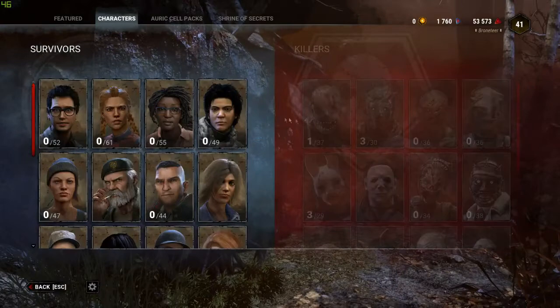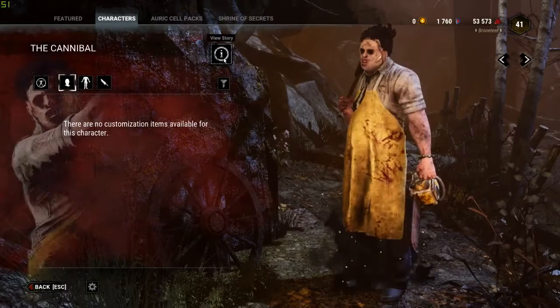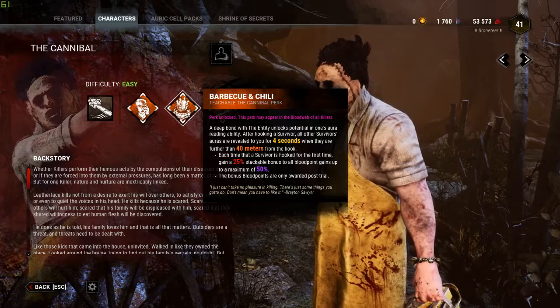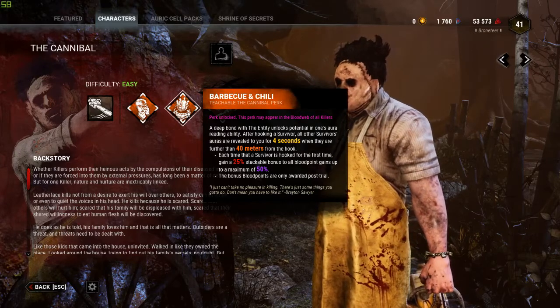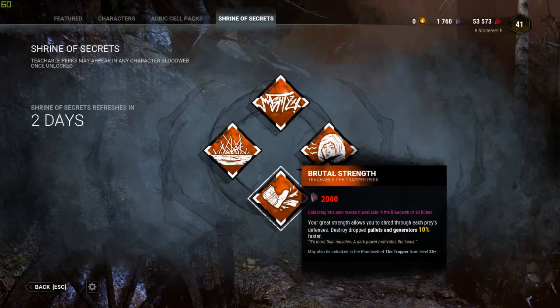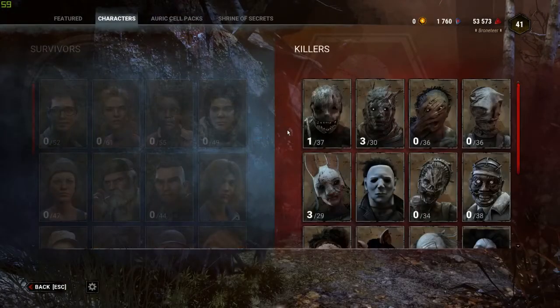But what about licensed killers? Because you can't buy them with Iridescent Shards. Well, their perks will also show up on the Shrine of Secrets. So for example, Cannibal — you can buy Barbecue and Chili from the Shrine of Secrets if you don't want to play Leatherface; it will inevitably show up there. There is a bit of a gamble with this though, because you could be waiting quite a long time for a specific perk to show up.